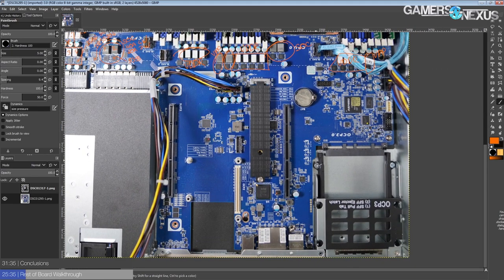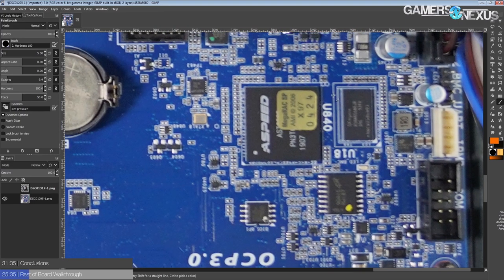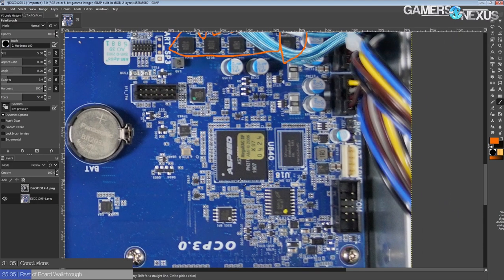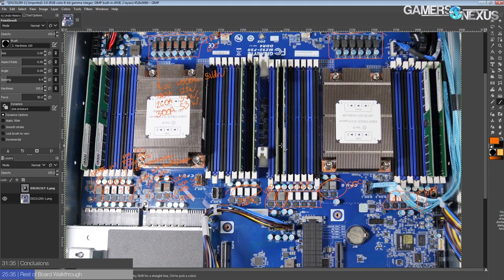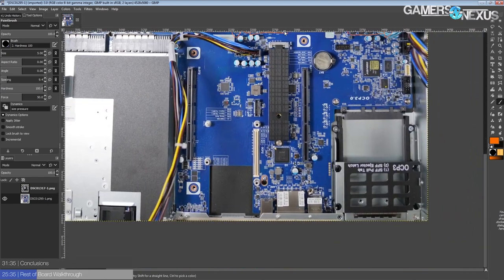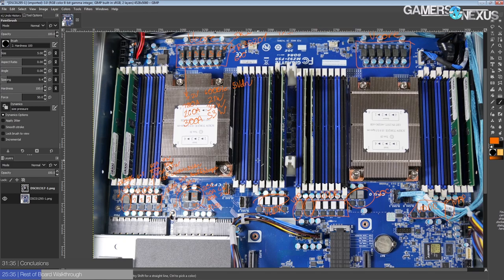There are a lot of other specialized server chips on a board like this — that's probably the baseboard management controller over there. Honestly I don't care that much about server stuff beyond overclocking and the power delivery necessary for it. Expansion options, networking controllers — not really my area of interest.